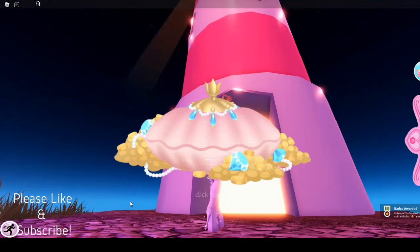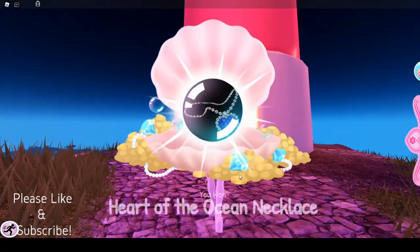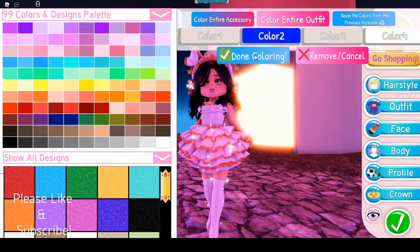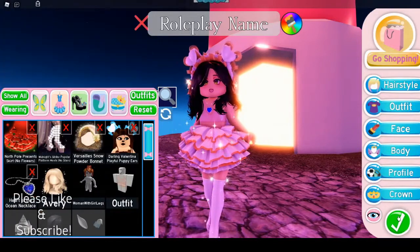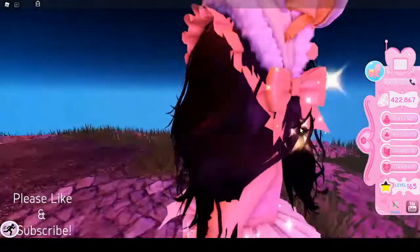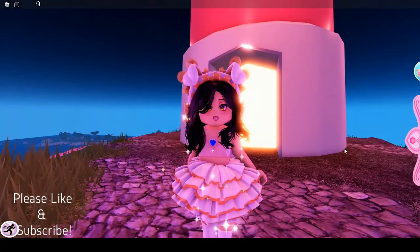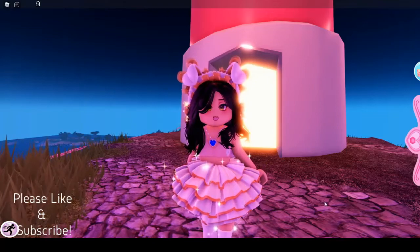And there we go — we've gotten the badge and we've gotten our reward. If we click to open it, we unlocked — well, we got the Heart of the Ocean necklace item. If we go to our inventory, my bodice is covering it up — we'll have to take that off. And that's what the accessory looks like: it's a very cute heart necklace. I'm pretty sure it's a reference to Titanic — if you haven't watched that yet, you'll understand why when you do. Anyways, I hope you found this video helpful. If you enjoyed it, make sure to like this video, subscribe, and turn on notifications. I'll see you guys next time — goodbye!